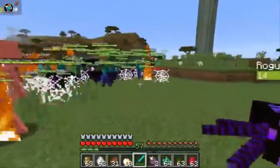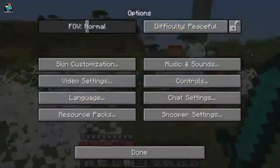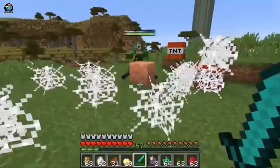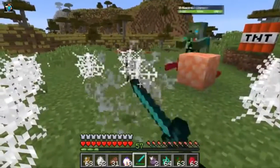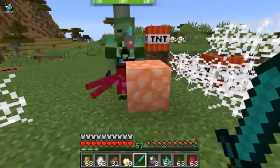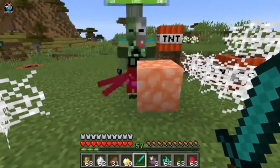Peaceful! He drops this block that spawns in hundreds and hundreds of mobs. So what you're gonna need is a pickaxe to save your world — they even put TNT and spiderwebs down. They almost took over the entire world.